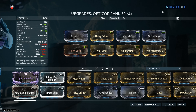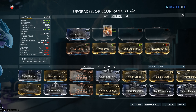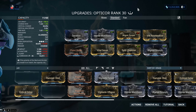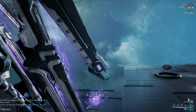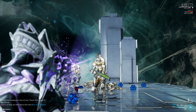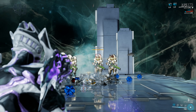For the normal Opticor with Hunter Munitions, we drop Stormbringer and Infected Clip, and also Heavy Caliber, going with critical chance, critical damage, and Hunter Munitions plus Argon Scope. Critical chance is at 50%, but we get more with Argon Scope, and critical multiplier is 5.5x — there's a clear difference there. It's a lot easier to get a one-shot with this weapon for obvious reasons. Without Bladed Rounds: 20,000 slash. Now I've got Bladed Rounds active.